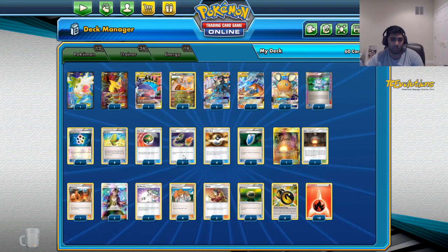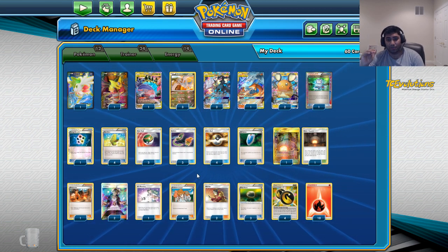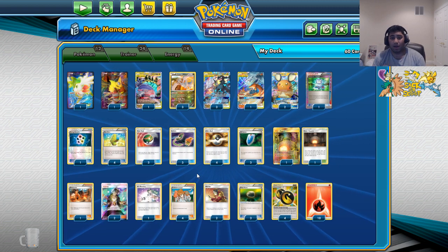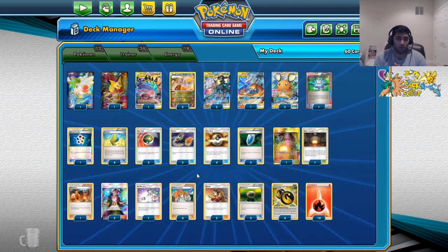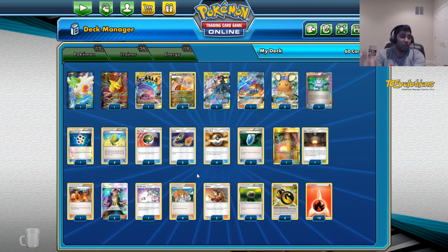There's three Switch and three Float Stone — I'm going to lump those together because they serve similar purposes. You can go four-two if you'd like. I like three-three because I don't know exactly what is stopping tools or switching outs right now — I haven't played enough of this meta. Four-two either way or three-three is fine for now, and while I'm testing my thought process is three-three and then I can go from there.